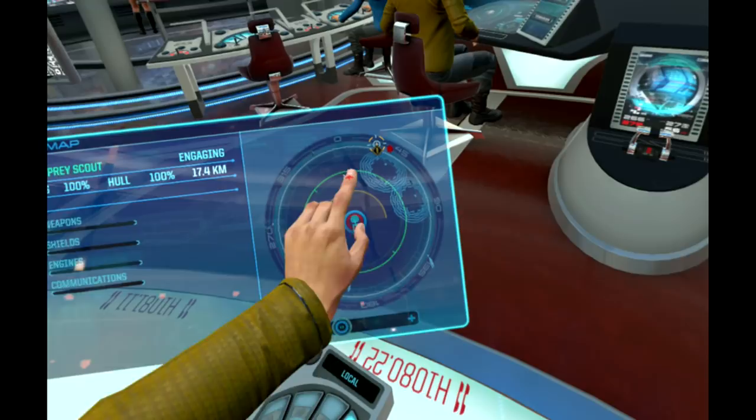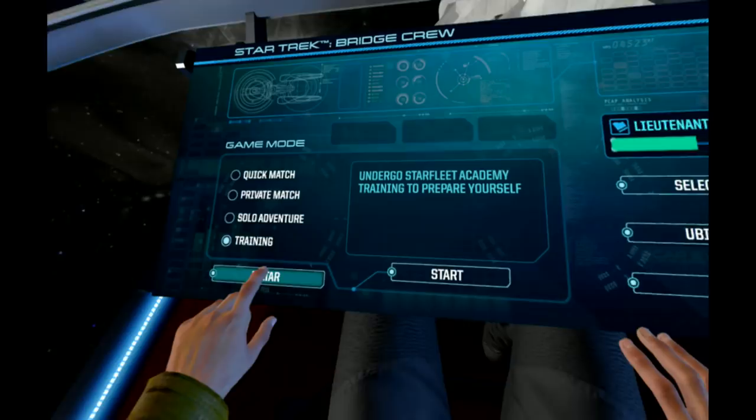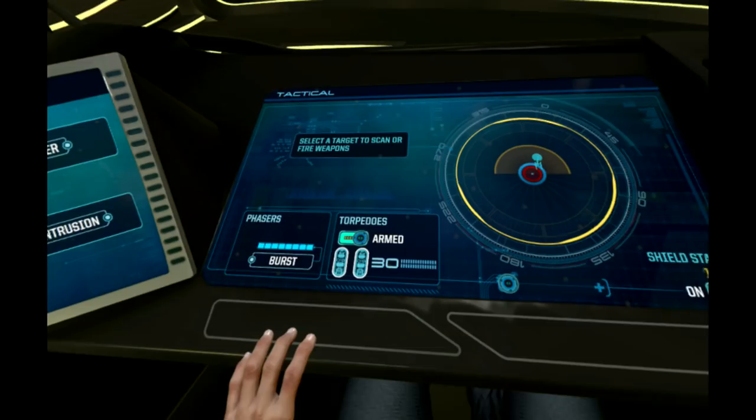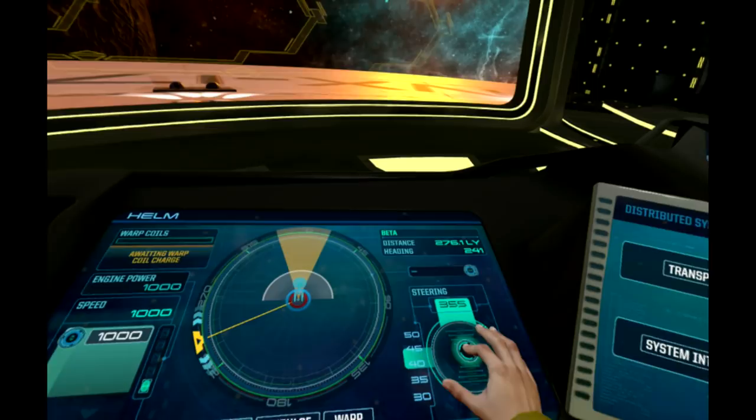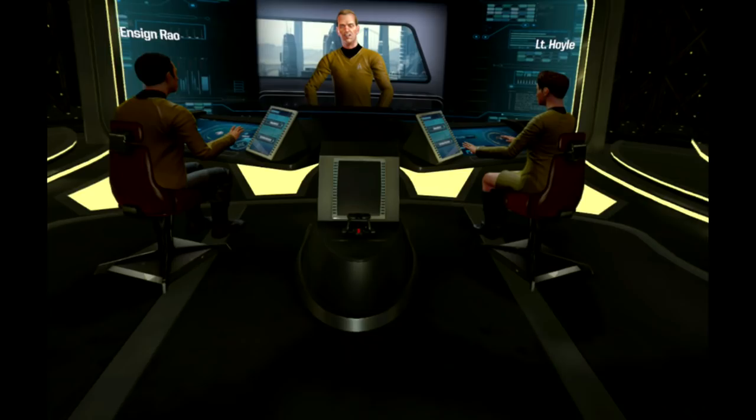I'm not a quitter, so I came back the next day and thought maybe I should actually do the tutorial. I did the tutorial for every single position on the bridge — captain, helm, tactical, and engineering — and I totally got it. I understood how all the controls worked, and before I knew it I could handle any position on the bridge.